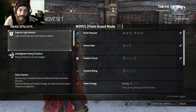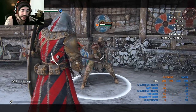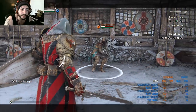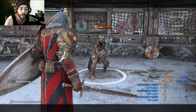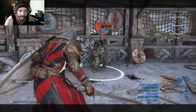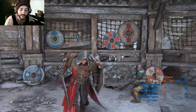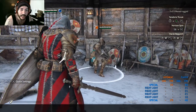The first move is the Harsh Requiem — it's a chain move, light-heavy-heavy-light and so on. The first light into a heavy shows a shining blue glow, meaning if the opponent tries to dodge at that point they can't — the heavy is undodgeable. All heavy finishes have that undodgeable property. You can also go heavy into light, which is a fast light but without the undodgeable property.